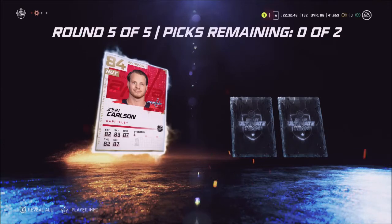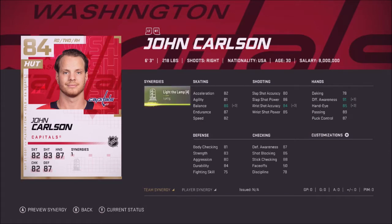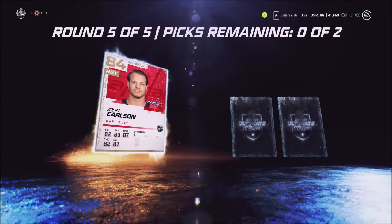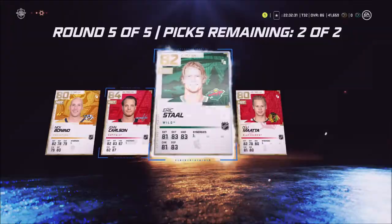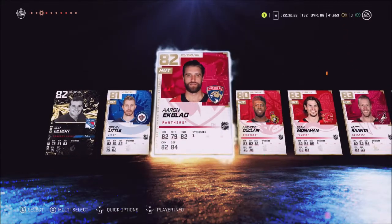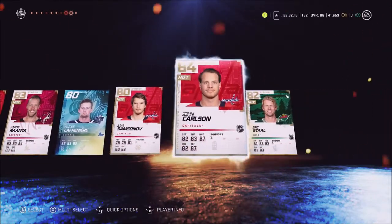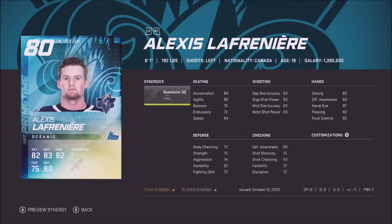Another round — John Carlson! Let's go! 'Center light the lamp' — what does it do? Balance, shot accuracy, offense awareness, hand-eye. All right, we're picking John Carlson. We'll pick Eric Staal — probably sell for a little bit for Wild team builders. So we got Ekblad, Granato, Lafrenière, and John Carlson. I wish Lafrenière was higher overall but he just got drafted so it is what it is. For an 80 overall that card doesn't look too bad.